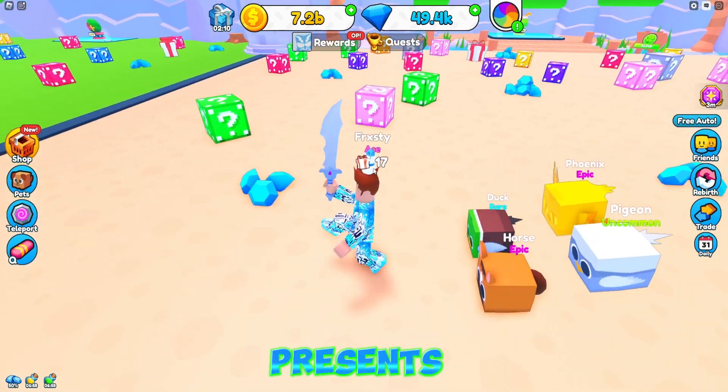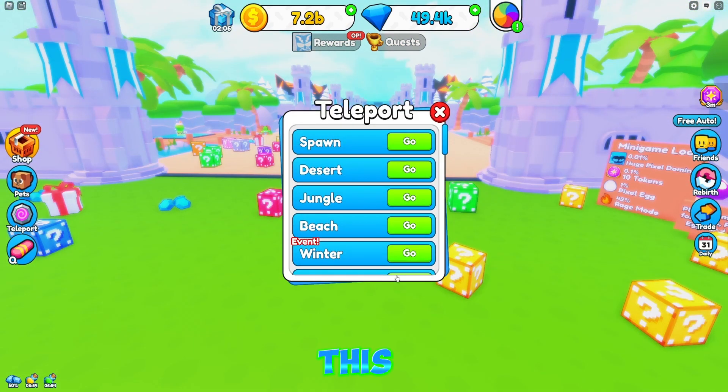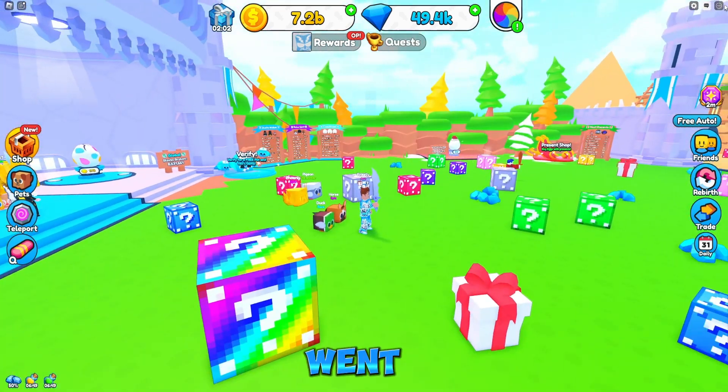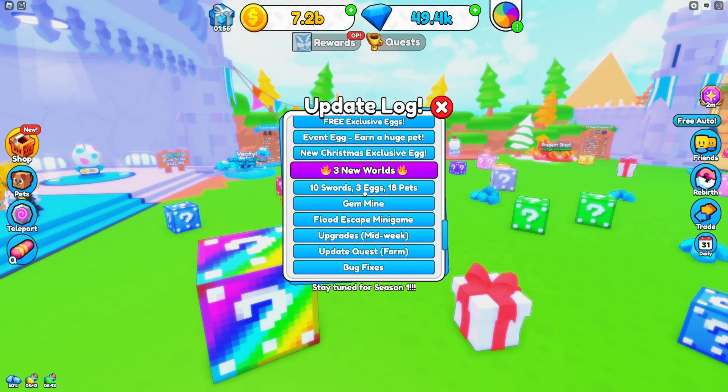It'll tell you how many presents you've broken at the top of your screen - that's really interesting. That's gonna do it. This is the winter update - that's everything they added. I think I went over everything they did add. Two new swords or eggs - I'll show you guys the pets. I'll show you guys the gem mine and the flood escape minigame.